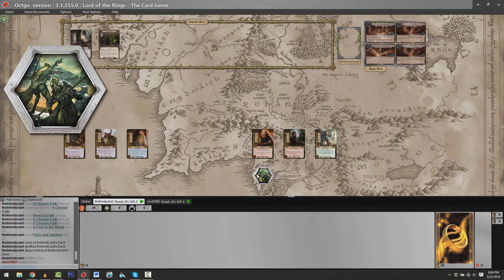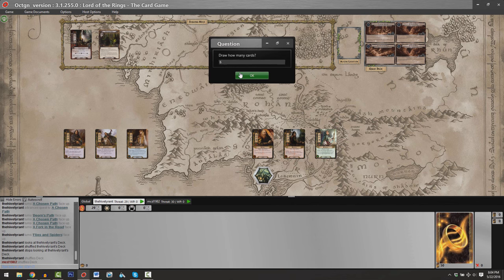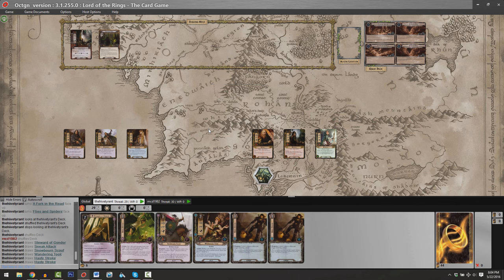Now that we've set our heroes and initial threat, we also have to set the first player token — it's going to be Matthew for today's game. Over the course of every game round, there are seven distinct phases. Generally, the player holding the first player token is the first person to act during each phase, and whenever there's a dispute about what order card effects are resolved or what location to travel to, the first player is the ultimate deciding factor. Next, we just have to draw our opening hands — you always draw an opening hand of six cards.